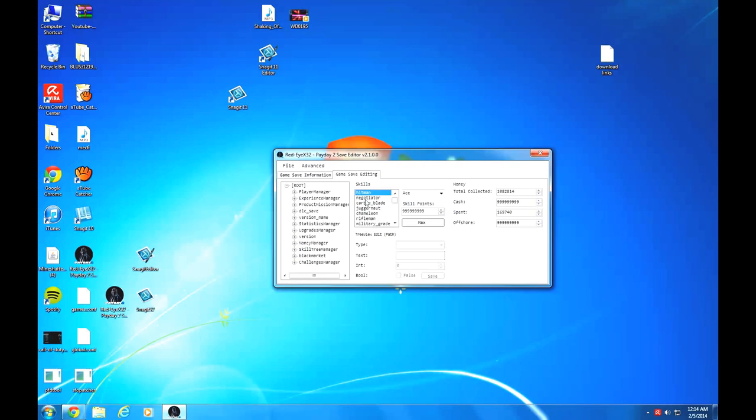And if you go here, you can edit certain skills to what you want. Like I can make this basic — 10 skill points. Or if you want everything to be maxed out, just click Max. Make everything Ace. And there you go — as you can see, everything is upgraded.